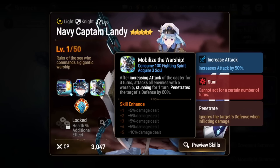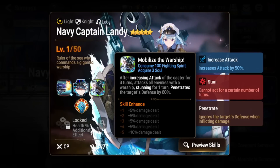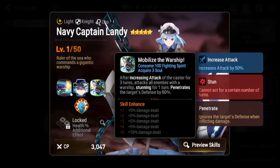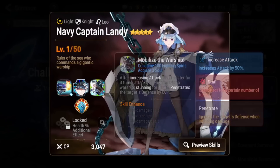First we have her S3 — you're gonna notice it costs 100 fighting spirit. This is pretty much your win condition; if you get this off you're gonna win more times than you lose. It gives her an attack buff, it's an AoE attack, it stuns for one turn which is very powerful, and also penetrates defense by 60%. This hits extremely hard — you're gonna see it hitting for like 15k to 20k most of the time.